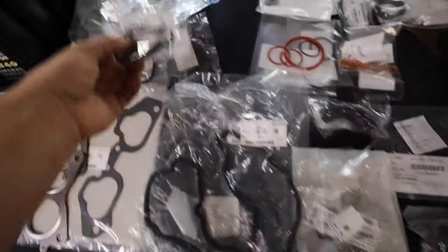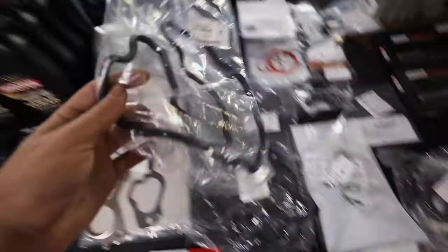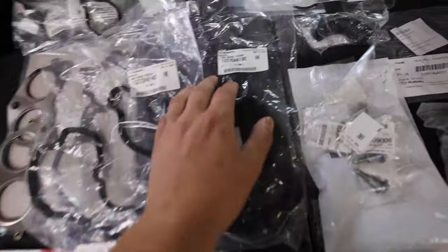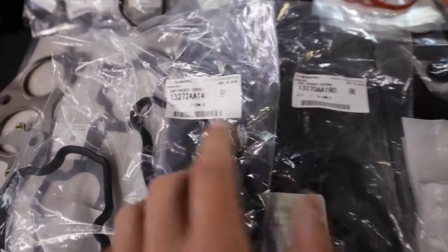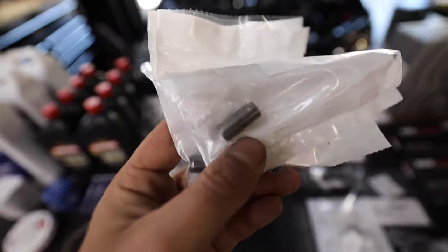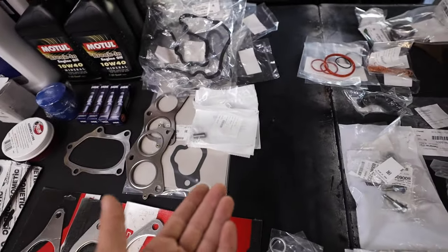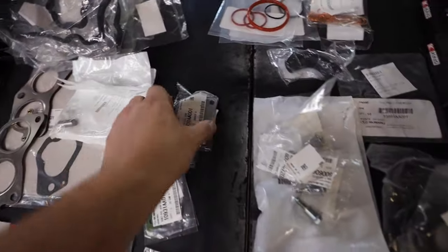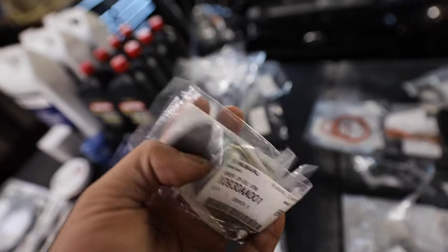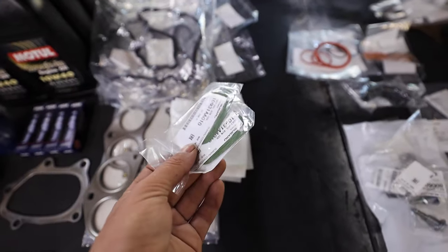Valve cover gaskets are ones I see missed a lot. These are the individual gaskets for the spark plug areas where the valve cover mates to the cylinder head. There's a left and a right with two different part numbers — 190 and 140 — so make sure you have both. Also consider replacing the dowel pins that align the engine to the transmission; they get old, rusty, and sometimes break. For AVCS cars, replace the covers on the back of the AVCS solenoids — they don't leak often but if you're rebuilding, swap them out.